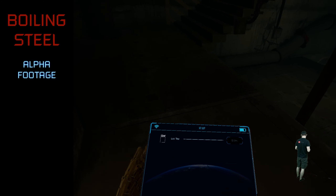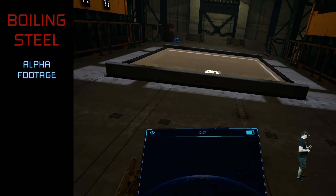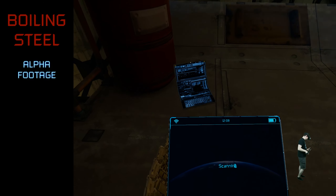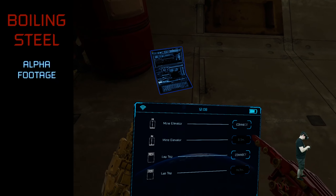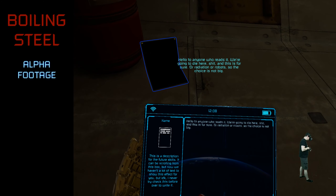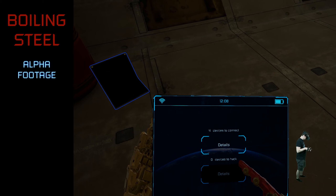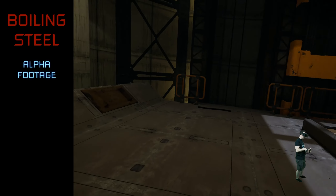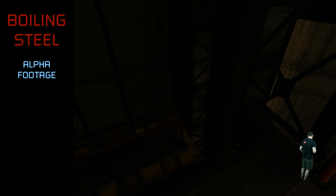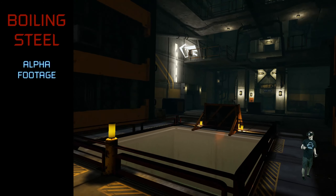Back here again. I think that's a laptop. 'Hello to anyone who reads this. We are going to die here for sure — either radiation or robots. So the choice is not big.' So here is an elevator. No falling damage — nice.